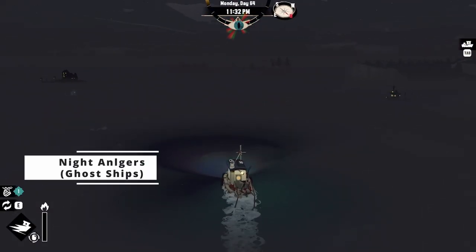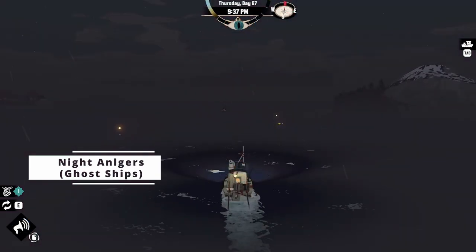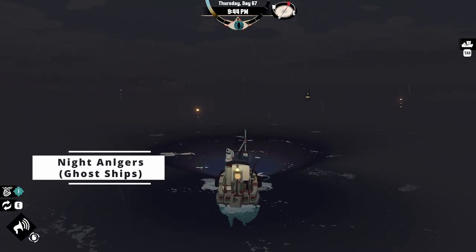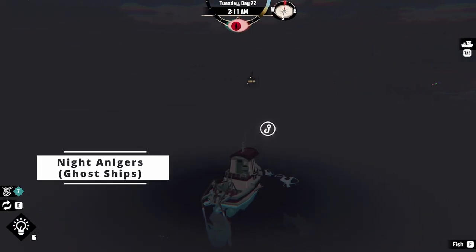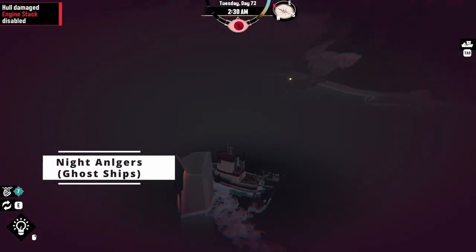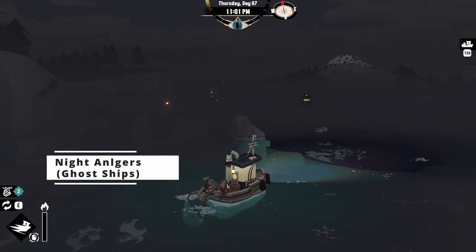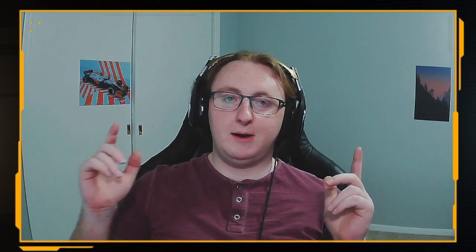One of the first monsters you may encounter is known as the night angler or ghost ship. This enemy appears as a ghost ship in the distance, but its true form is that of an enormous ship-eating anglerfish that will chase and attempt to attack your ship, damaging hull integrity and increasing panic. The night angler can track your ship using lights and the foghorn, but players can avoid detection by shutting off their lights and minimizing movement. It appears after 8:30pm, gives up chasing after 3:30am, and disappears completely after 4am. After upgrading your ship engine enough, escaping the night angler becomes somewhat trivial.